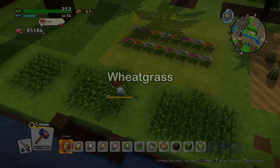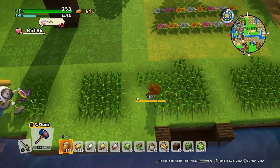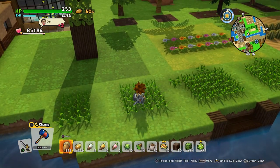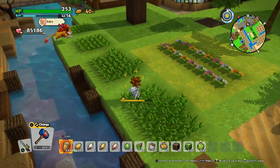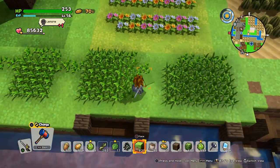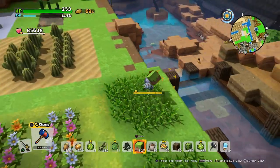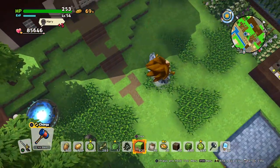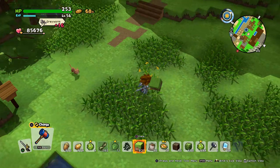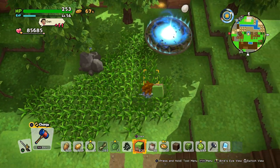Here you can see the wheat grass also growing. We're testing with two, three, four, and five-long patches of wheat grass. I believe three by three is enough, but the bigger the field the more will grow. Maybe the water is in the way — that piece over here hinders them from growing. Down there I planted three by three patches a few in-game days ago, so this was the initial spot and everything else grew from there.